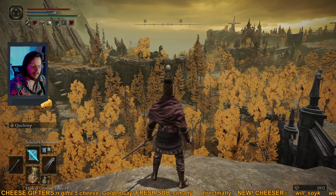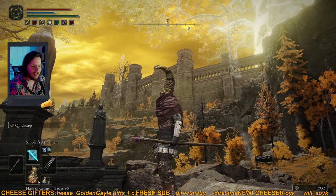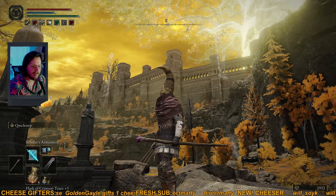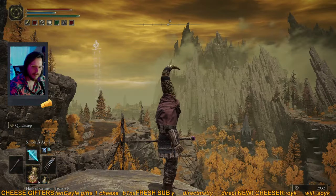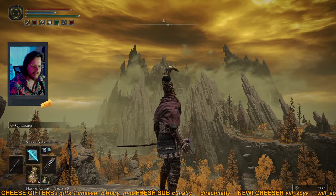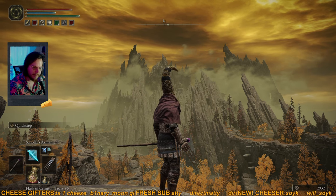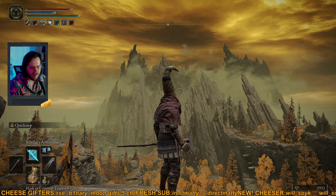Morgott, who lies in the capital city of Leyndell to the east of the Altus Plains, and Rykard the Serpent, who is in the volcanic region to the west of the Altus Plains. But where is the Altus Plains, you ask? I just beat Radahn and I haven't found it yet — where do I go?